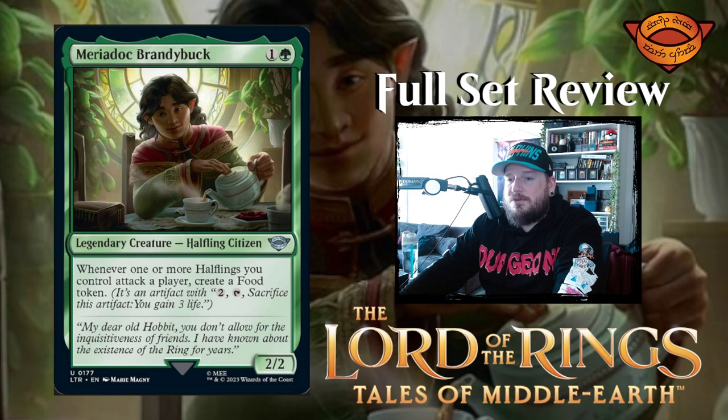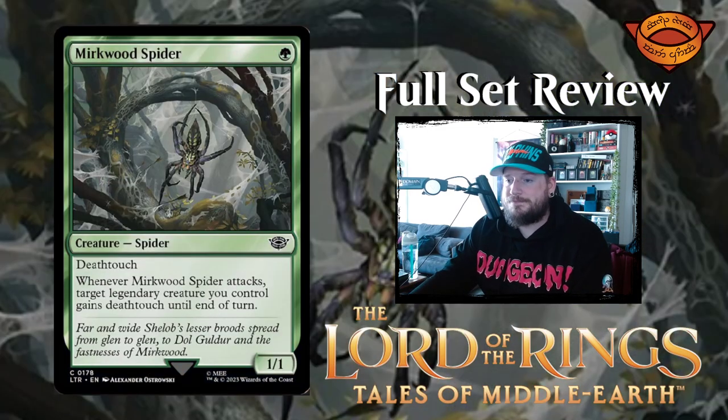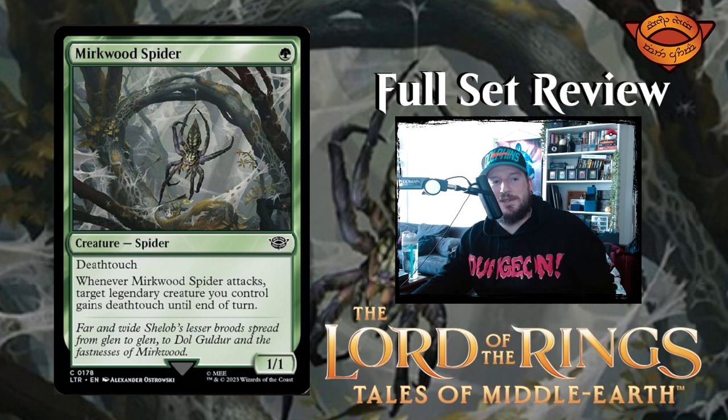Next up we have Meriadoc Brandybuck — one and a green for a 2/2 halfling citizen legendary creature. Whenever one or more halflings you control attack a player, create a food token. Lots of food token synergies with the hobbits. Very flavorful — and that was a pun.